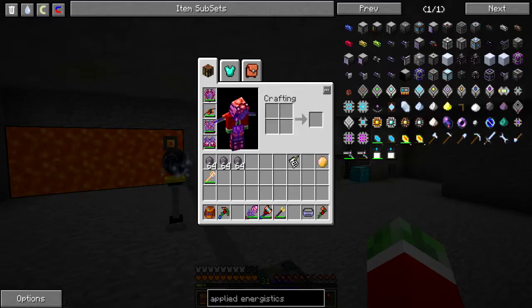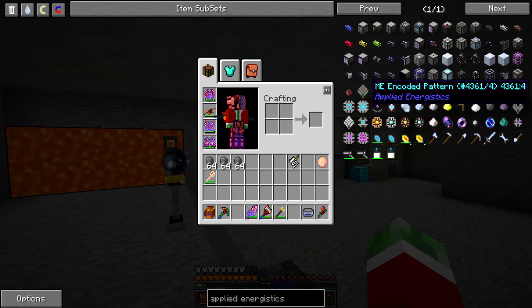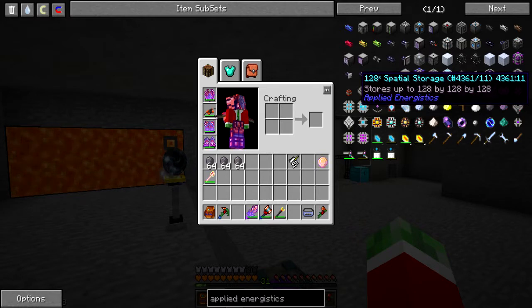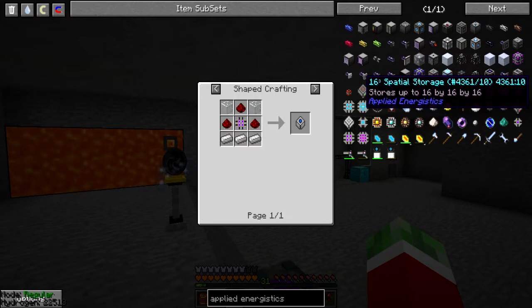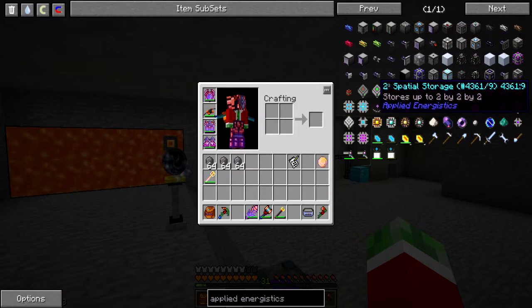A good plan is to do Applied Energistics stuff. I think it's finally time to start doing some Applied Energistics stuff, because all these chests are really making my life a bit difficult. It would save me a lot of time to just put it all into these discs. Pretty cool.